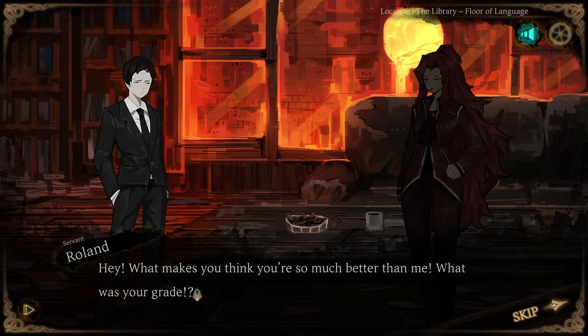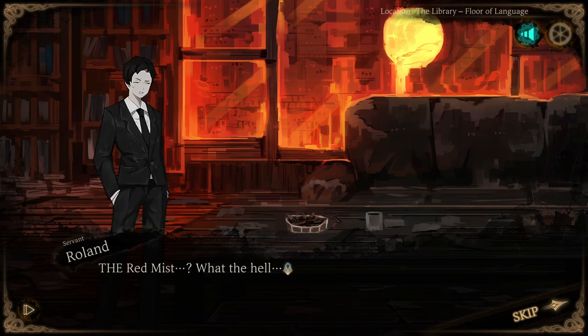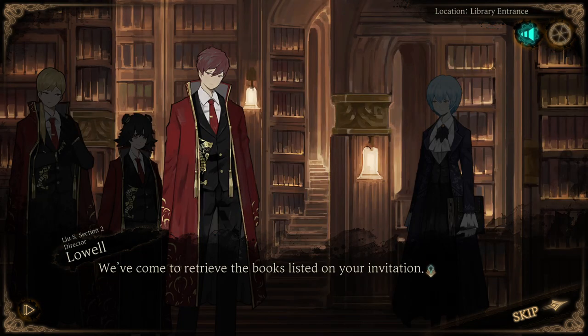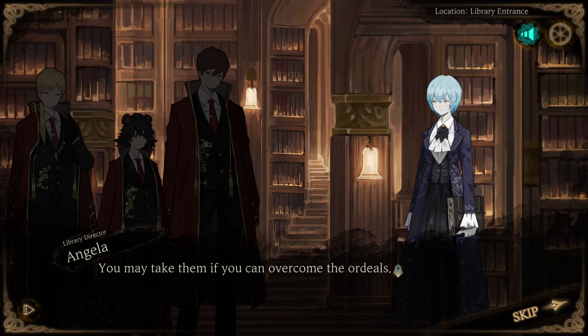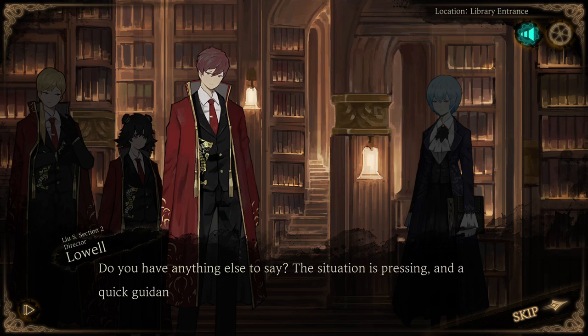An unfortunate accident that leads him to no longer have his favourite things. But for every misfortune lies a boon, for our protagonist was able to meet with his hero, the Red Miss. The Library isn't just a place to meet your heroes — it is a place where wealth, power and knowledge are all accumulated in the form of a book. Your role in the Library is to deem if the Library guests are worthy to retrieve those books for themselves.